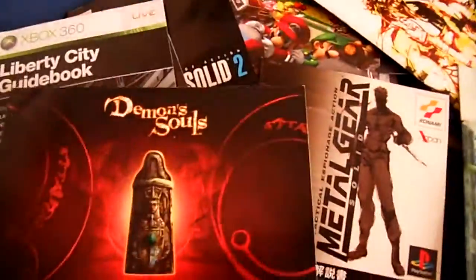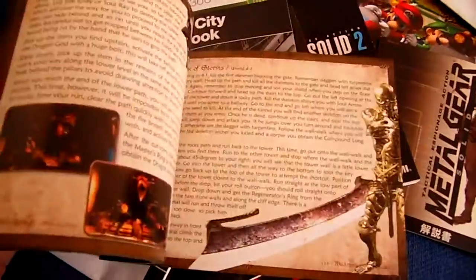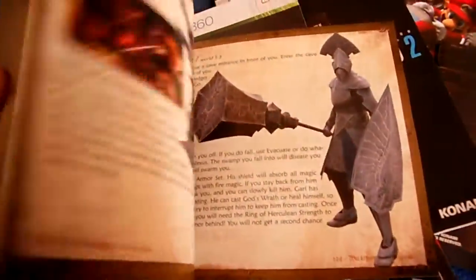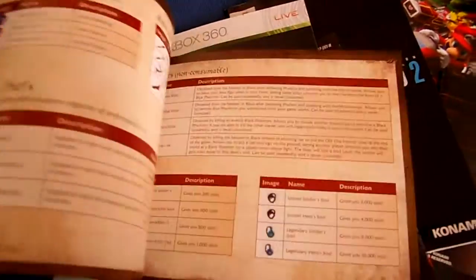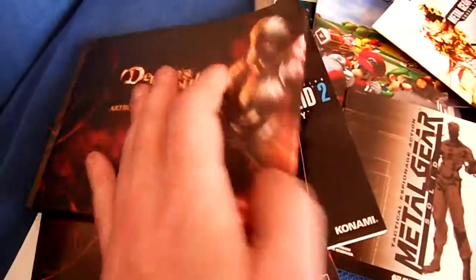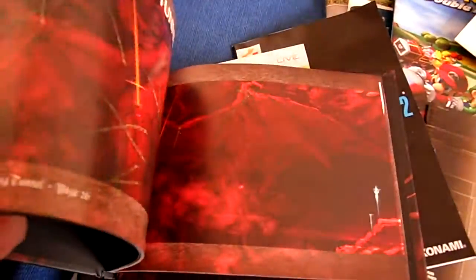Some of my favourite ones go to Demon's Souls. We've got the strategy guide that was included with the big version here. It weighs an absolute tonne, but some of the artwork and strategy content is absolutely indispensable. If you're ever playing Demon's Souls, you really do need to keep this at your side - it's a fantastic book. And it comes with a lovely art book as well - gorgeous thing.